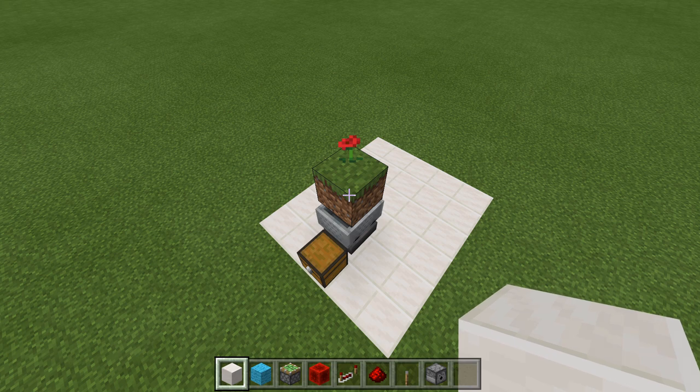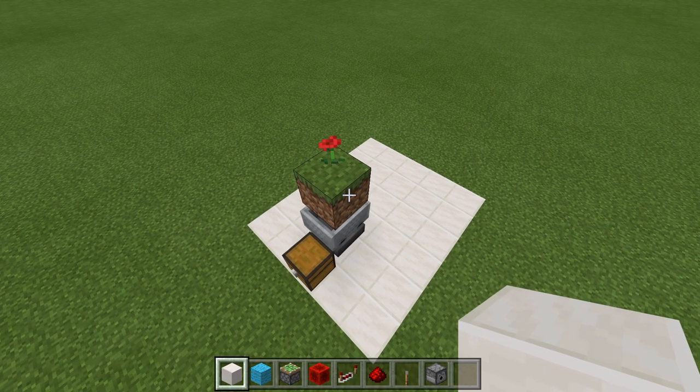Next, what we want to do is place in our block swapper. That is going to allow us to toggle between our dispenser with the shears and our dispenser with the empty bottles. So to do that, let's go ahead and grab some blocks.